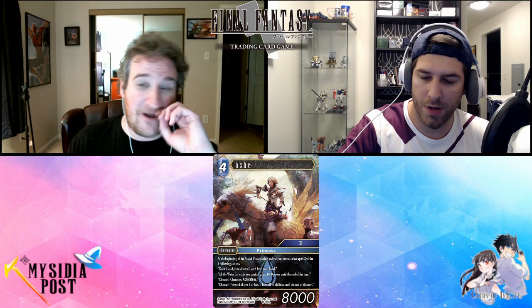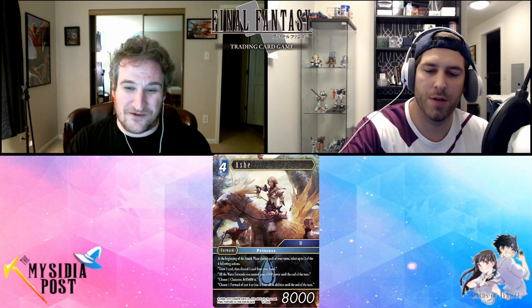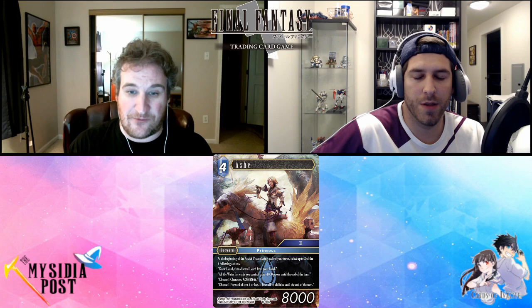I really like the three-cost Ash — she's always been one of my favorite cards. This card is great; I've seen it everywhere at my local. Anyone running water is running this card. In mono water she's probably already 9k from Waka, then you hit that 'all forwards gain a thousand' and she's 10k. The draw-discard is really good. You can activate any of your characters or backups, and the blank effect is actually really helpful. I just had a mirror match and I kept blanking my opponent's Porum so it wouldn't get its summon back when broken.